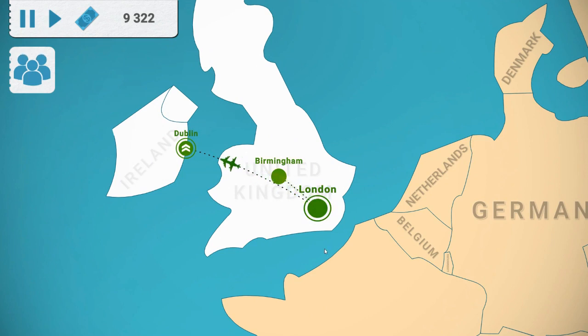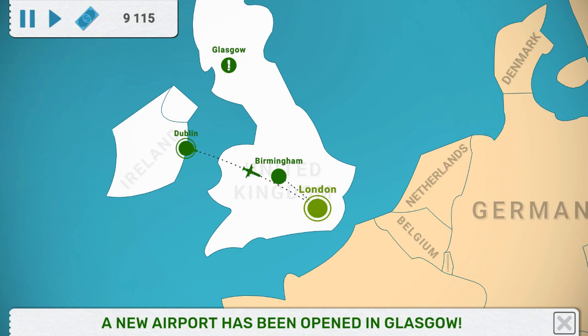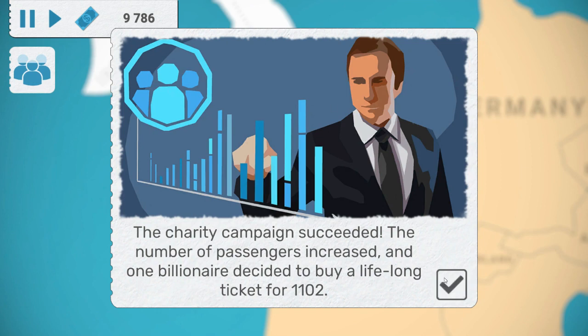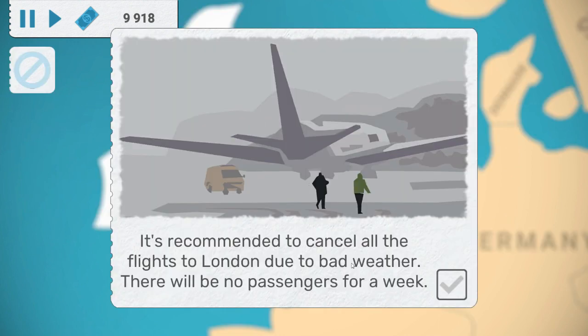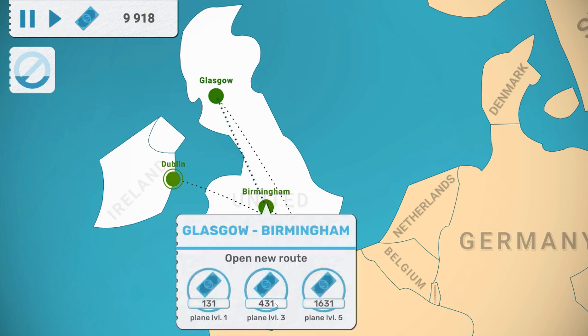Now Glasgow has appeared. I could connect it to Dublin to make things more stable, but I'm going to connect it to London instead. I'm not sure how good a choice this is — maybe if things go badly we can revisit it. But looking at what just happened on screen, I feel like I want to connect everything up a bit better.